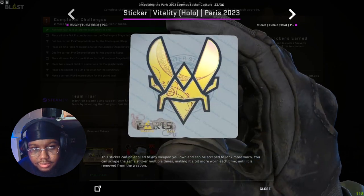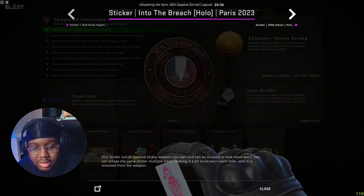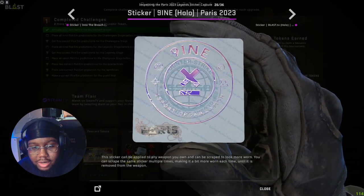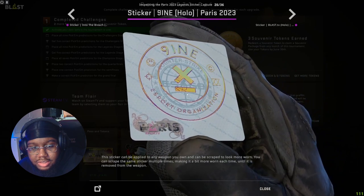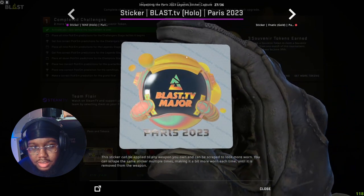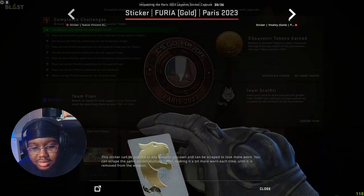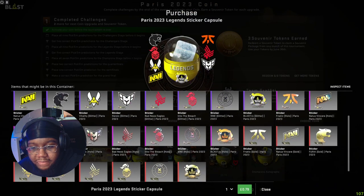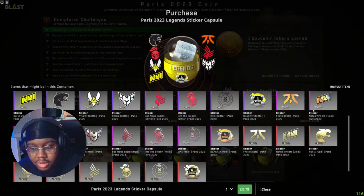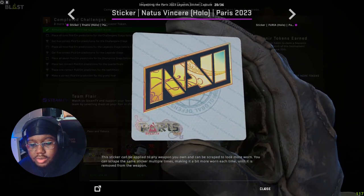Furia, Vitality, Heroic - they just look so good. Into the Breach, Ninjas - this looks very good. I don't know how it's going to show on the skins, on the guns, but it looks very good. And then obviously just the Blast Major and the golds - Fnatic they look insane, NaVi, Furia, they all just look so good. I'm very happy with the way the stickers came out. I unboxed this one and it looks very nice.